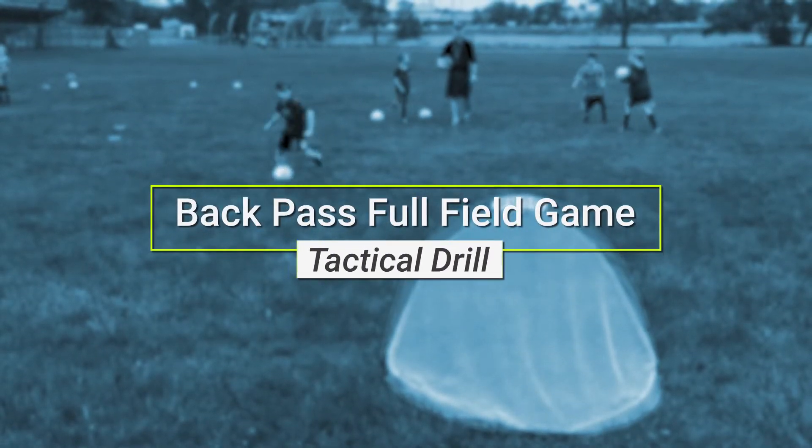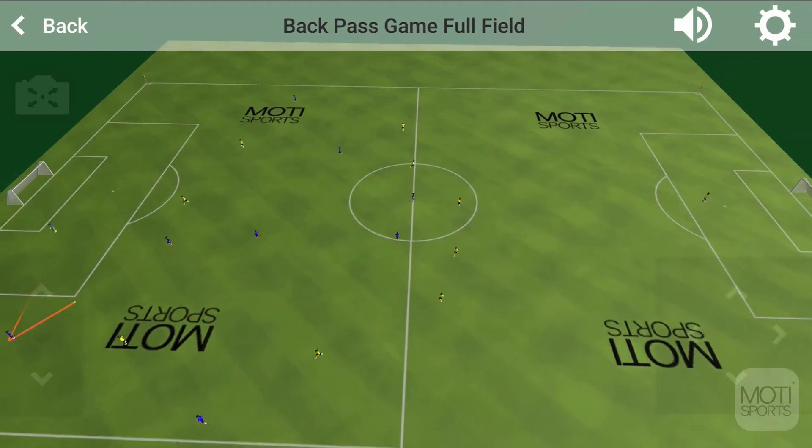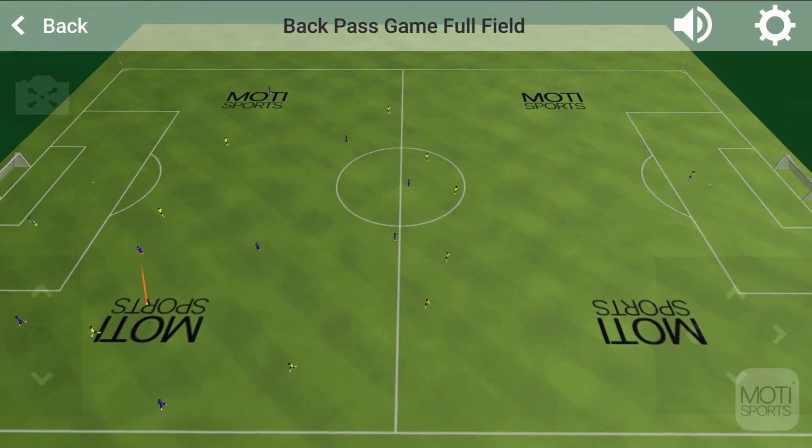Back Pass Full Field Game — this game can become a favorite of the entire team. Divide your squad into two equal teams with keepers, using pennies to identify them. If playing 11 v 11, use the entire field. If smaller numbers, you can move the goals or use corner flags to the top of the 18-yard line and play the width of the penalty box.